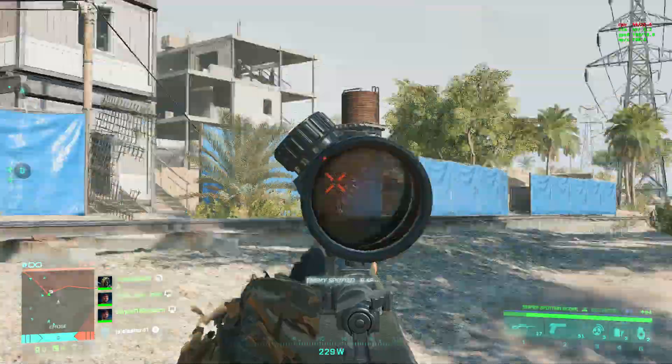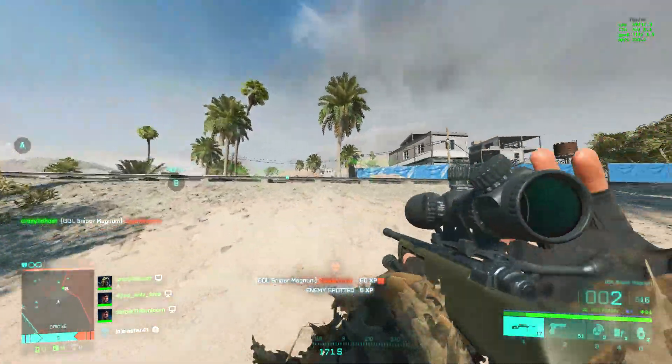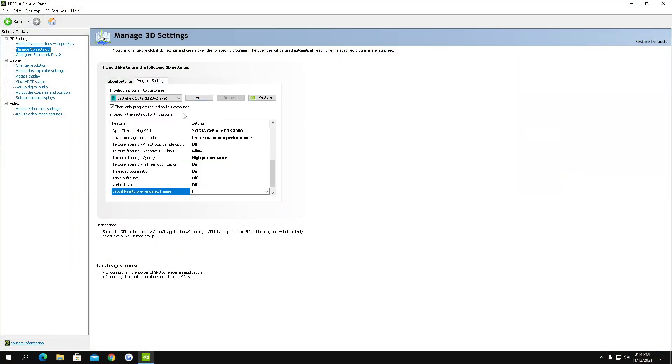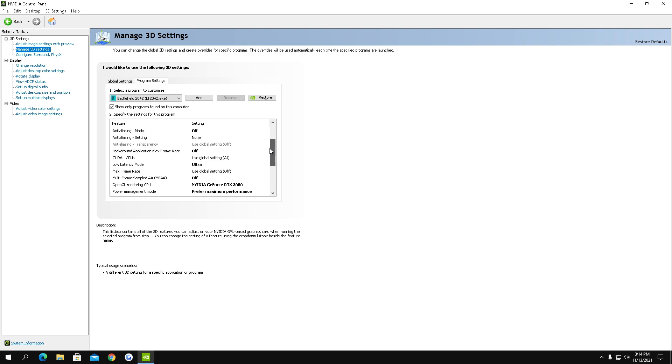First of all we're going to start with the NVIDIA Control Panel. On the screen right now I'll put the absolute best settings I could find for NVIDIA users. Keep in mind that this only works on NVIDIA graphics cards. If you have an AMD card, I'd recommend using everything that gives you high performance.